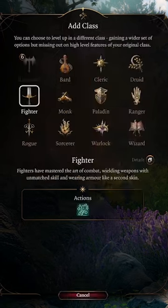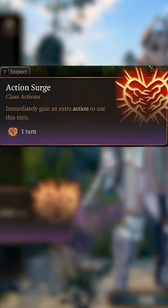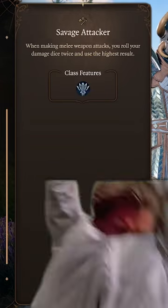Next, finish the build by multi-classing into Fighter and grabbing the Defense Fighting style, unlocking Action Surge at level 8 and becoming a Champion at level 9. Finally, pick up the Alert feat to always strike first and grab Savage Attacker for higher average damage.